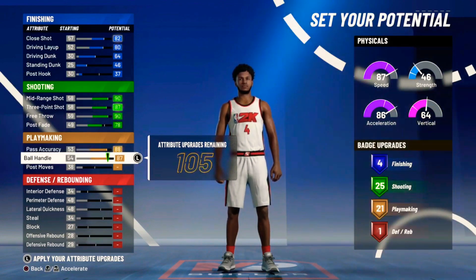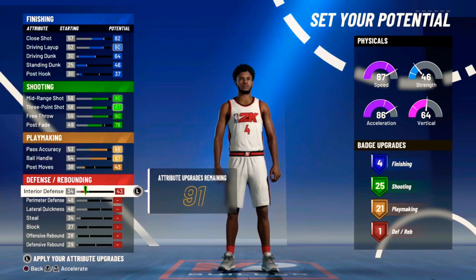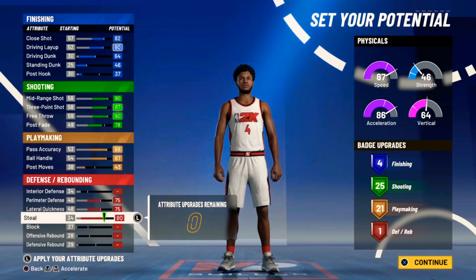For playmaking, you're gonna max out pass accuracy and ball handle, and put the post moves down to a 43 so that you can have 21 playmaking badges. Max out perimeter defense, lateral quickness, and steal too. So you get four finishing, 25 shooting, 21 playmaking, and one defense badge.